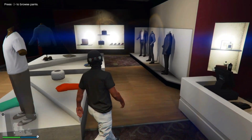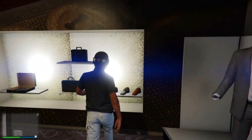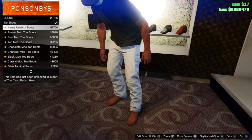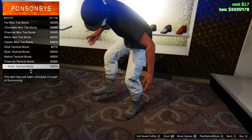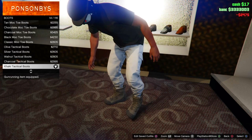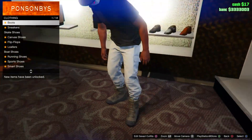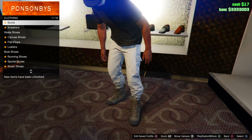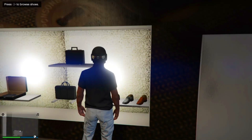Now go to the Shoes area, select Boots, and go down to 14 out of 115. Select that one — 14 out of 115. Once you've done that, back out.